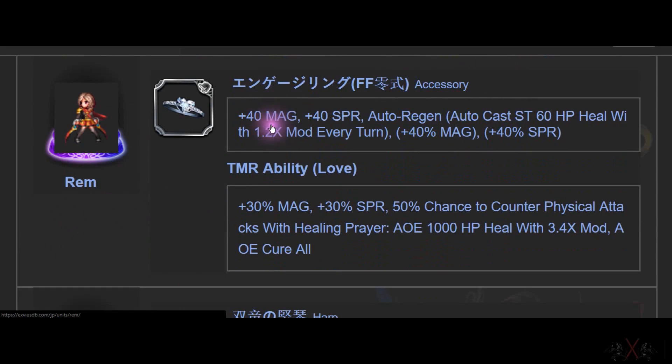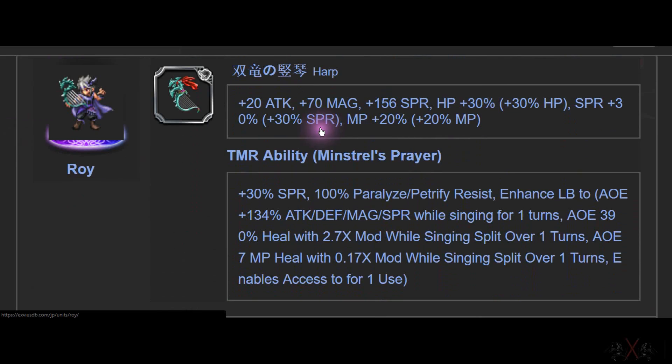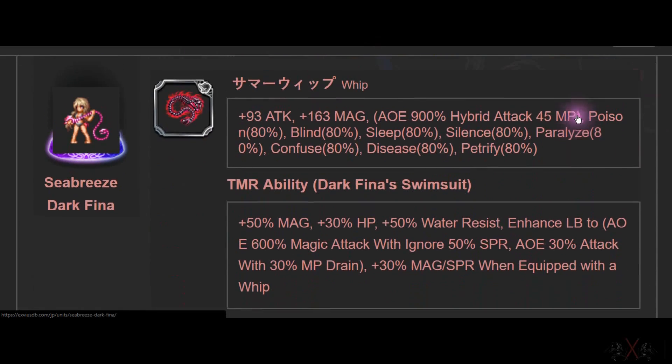Ram is an accessory — 40 Spirit and 40 Magic. Holy, that is so good for summoner and mage. You want like 10 of these. But Rye is a bow — not many people can use it. Magic, Spirit, HP — the stats are good, but it's just a bow.